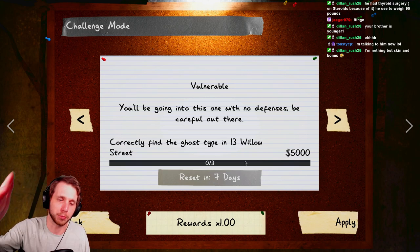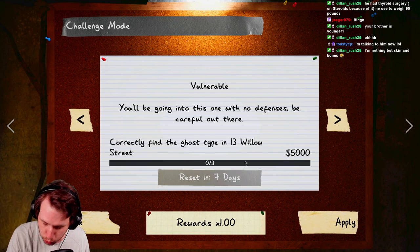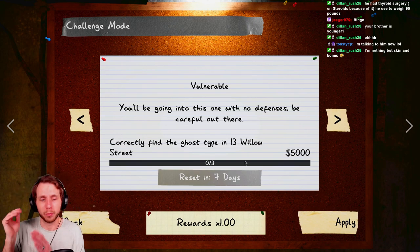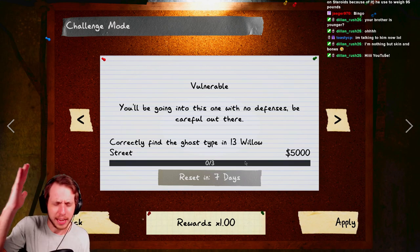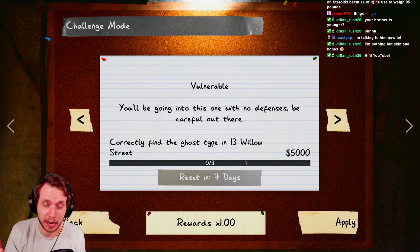Before we jump into it, you also have to find the correct ghost type as usual - three times - but this week it's on 13 Willow Street. Make sure to give me a thumbs up if you like the video, a thumbs down if you don't, and subscribe with notifications if you want more content like this.